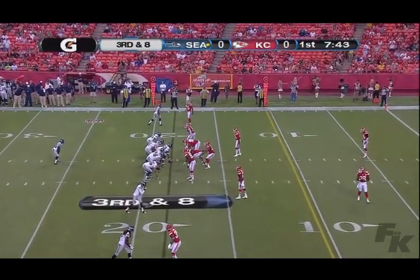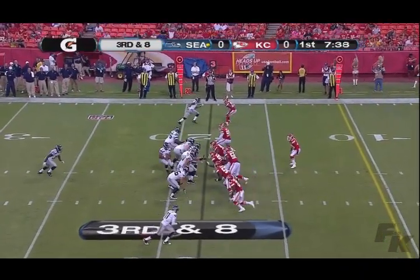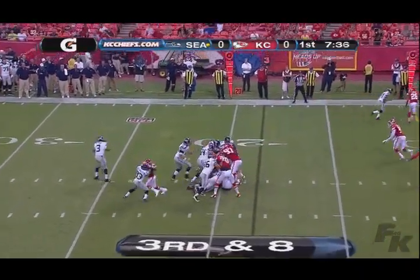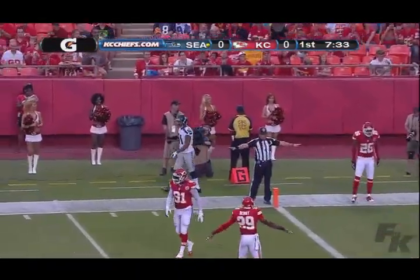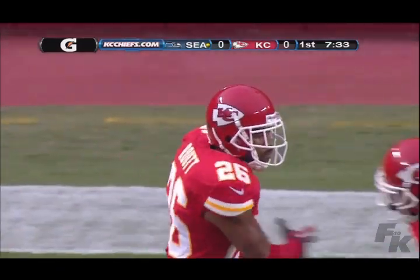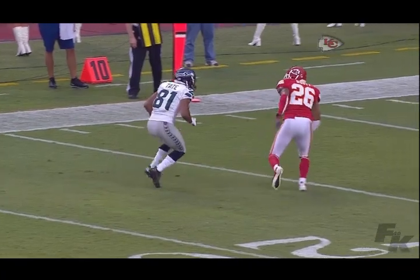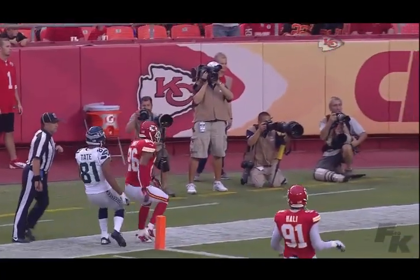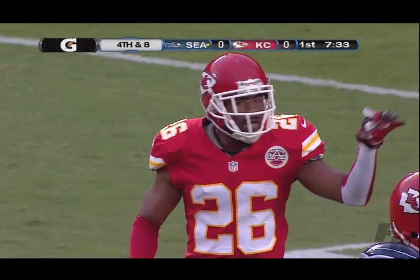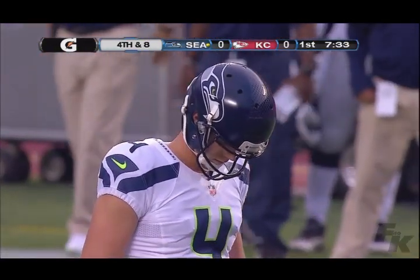Third down and eight inside the 20 of the Chiefs. Under center again is Wilson, three wide receivers. Wilson looks right, now back to the left, lofts one towards the end zone — pushed out of bounds is Golden Tate. The ball sails well over his head, and it will bring up fourth down. The former Oakland Raider Stanford Rout was on the defense. Tate tried a little stop-and-go on Stanford, but he never bit on the fake.